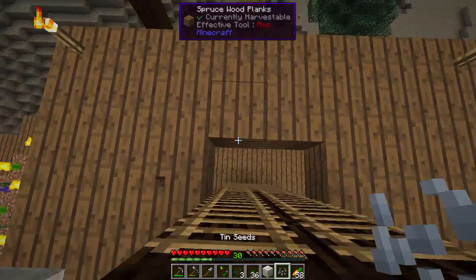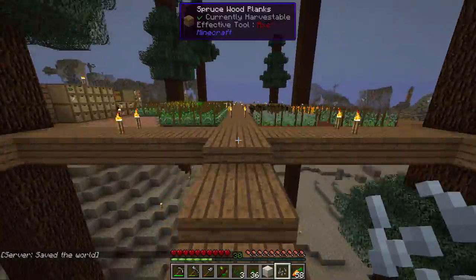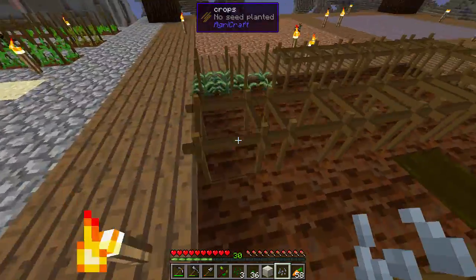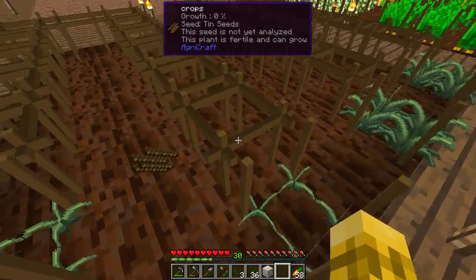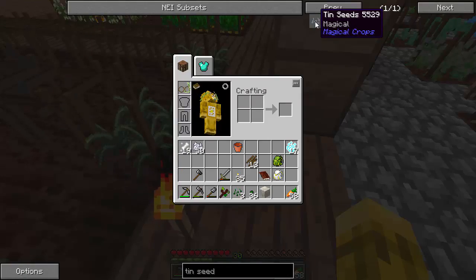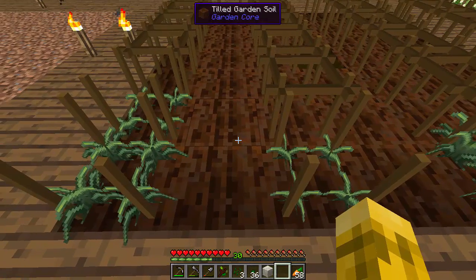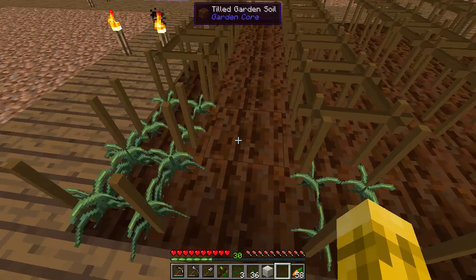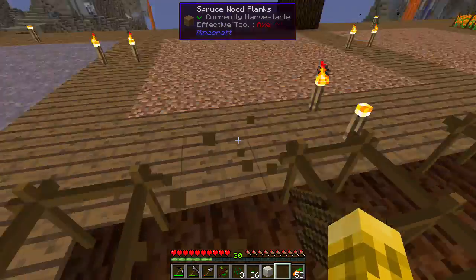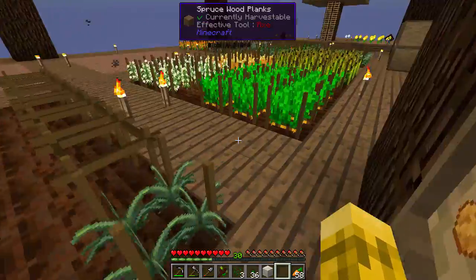Let's go plant this guy and then we can turn in those quests and see if anything else new pops up. You know what? I don't think these guys can mix at all. Yeah, they can't — so I'm free to put them right next to each other actually. Although, yeah, it might grow this way — I kind of got to do this. There we go, those will grow and we'll now have some ores.